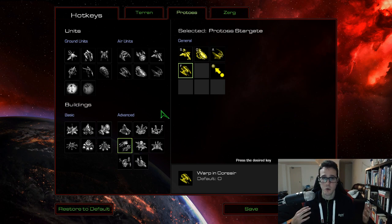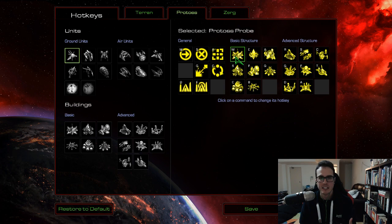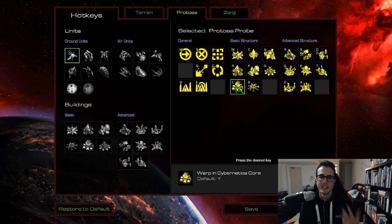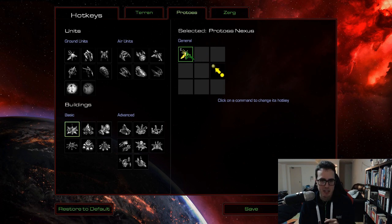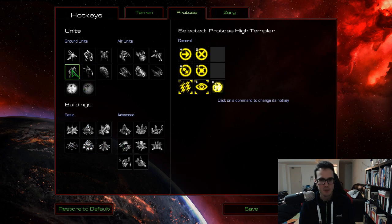These are my settings for StarCraft 1. What are the most important ones? You need to change those buildings on the probe — they're such a pain to press. Nexus, put that on an easy hotkey. Pylon especially — this is one of the most frequent buildings you have to build, so put that on a better hotkey. If you're a badass, also make Gateway and Cybercore easier to reach. But pylon is the most important one. Also make probes easier to press. If you only change those two, you're going to make your life a thousand times easier in StarCraft Remastered.